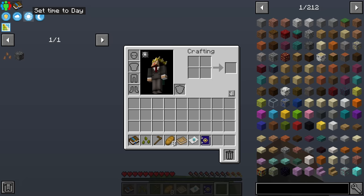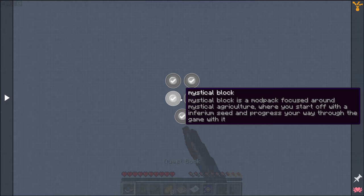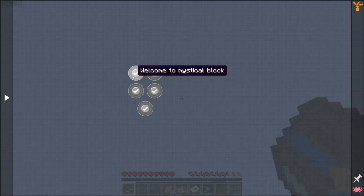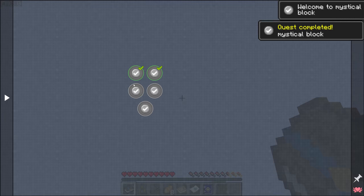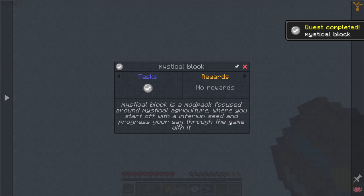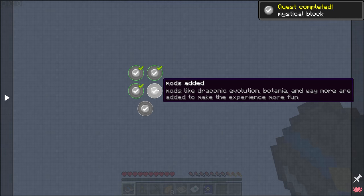We do, of course, have quests. You can get to the quests by opening your inventory and clicking the questbook, or you can open the questbook given to you at the start of the pack. Welcome to Mystical Block — a skyblock-type modpack where the focus is on mystical agriculture. You start with an Inferium Seed and progress your way through the game with it.